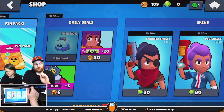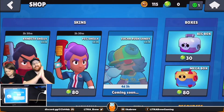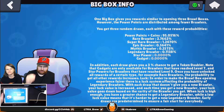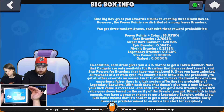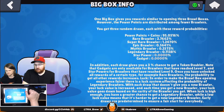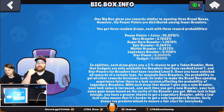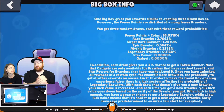Inside the brawl box info screen, you can see the percentage chance to pull specific brawlers. Remember: at 100 trophies you're guaranteed a rare brawler, but normally you're looking at a 2.7% chance for rare, 1.2% for super rare, 0.5% for epic, 0.25% for mythic, and 0.1% for legendary. Star powers and gadgets get their percentages once your brawler reaches the right levels — level 7 unlocks gadgets from brawl boxes, and level 9 unlocks star powers.